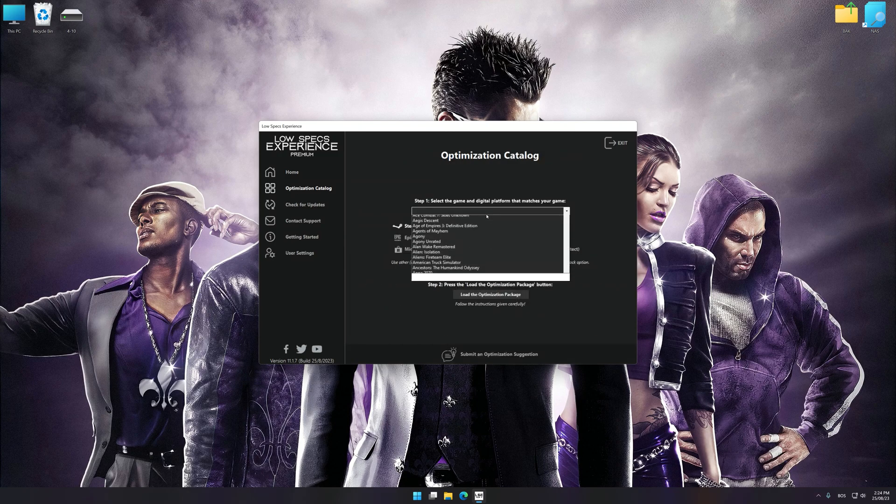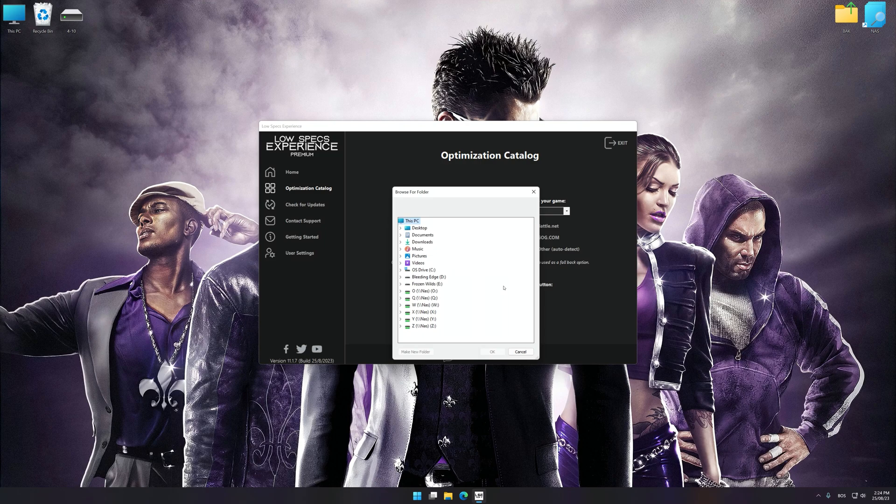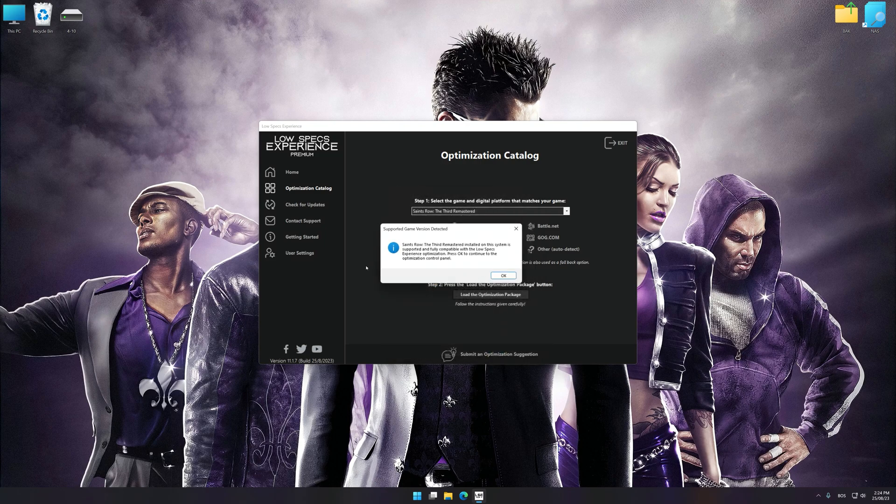Select the applicable digital platform, and then select Saints Row The Third Remastered from the drop-down menu. Once done, press the load the optimization package button. If Low Specs Experience does not automatically detect a supported game version on your system, manually select the game installation directory. Press OK and the optimization control panel will load.